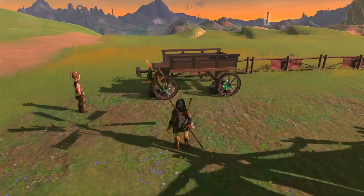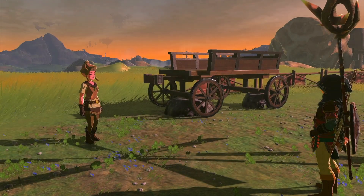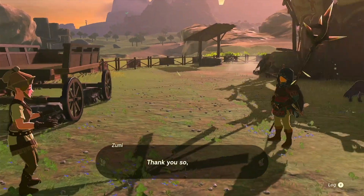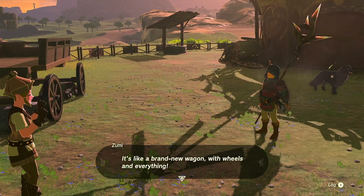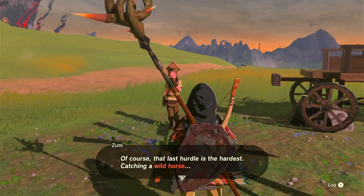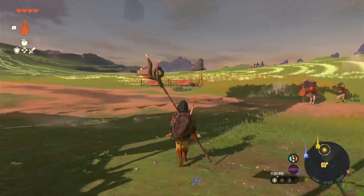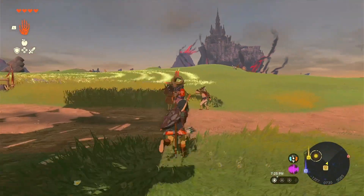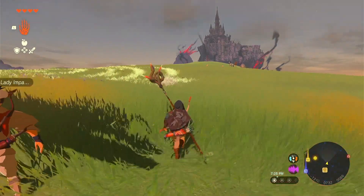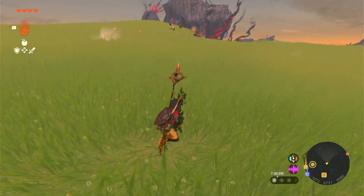There we go — it's fixed! That was easy enough. Now we just need to get her a horse. I wonder if there are any around here. It's fixed — did you do this for me? Thank you so much! It's like a brand new wagon with wheels and everything. Now I'm only one step away from my dream of having a horse-drawn wagon. I see some horses over there — let's see if we can get them.